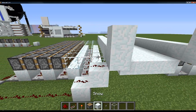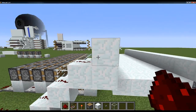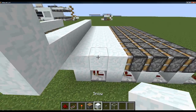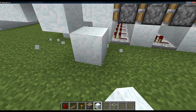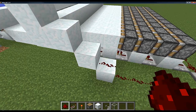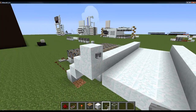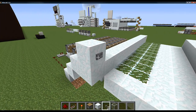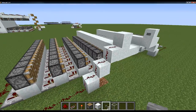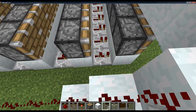So you can either set it up with just a button to make it work — you can have your button here like that. And we can do another one the other side. Now, the pistons didn't push all the way across, which will sometimes happen. If you have just a button and don't have the other mechanism, I would recommend putting all of these repeaters on one tick — just doing that to all the repeaters.